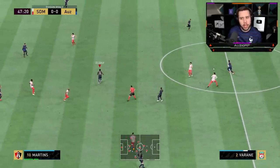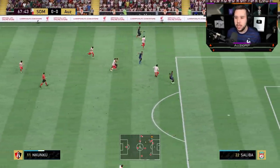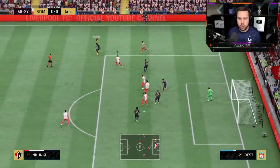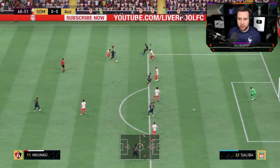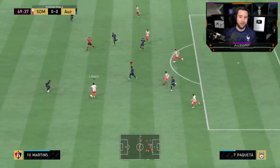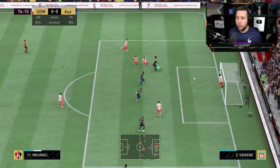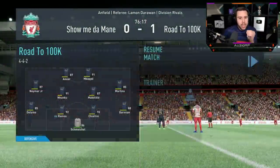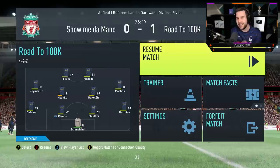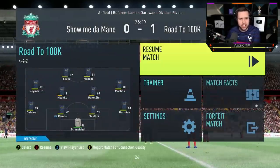Extra pass, good acceleration past him. Nice ball roll, keep it going — can I get around him? Look at the pace, and this is with the Anchor chem style, not even Shadow or Hunter. Nice dribbling — green timed. No way we hit the post. Nkunku was making a run — such a good touch. Roulette, shot cancel — oh, that's beautiful feet! He took two or three touches around the keeper, which I didn't really expect. I just went for that shot cancel, took the extra touch and went for the finish.